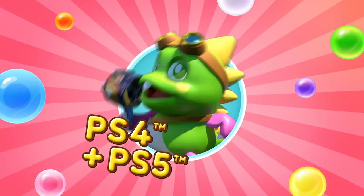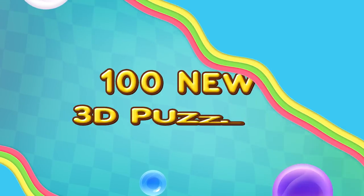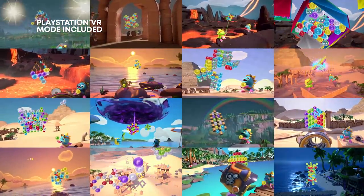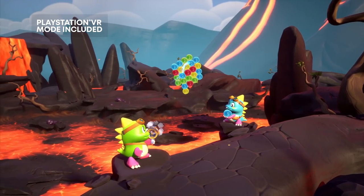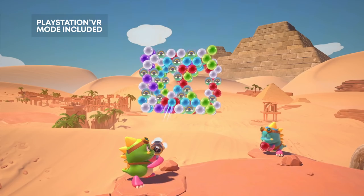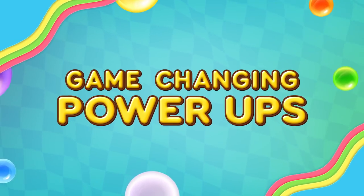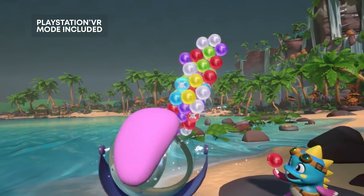Puzzlebobble 3D Vacation Odyssey takes Bub and Bob into the third dimension for the very first time, with over 100 puzzles to solve. Both newcomers and veterans alike will be able to put their brains to the test with all new mechanics that can really switch up how you solve each level. The game also comes complete with alternate difficulty modes for those true Puzzlebobble masters out there. No matter how you play, you're sure to feel that rush of satisfaction knowing that, yes, you did in fact pop all those bubbles successfully.